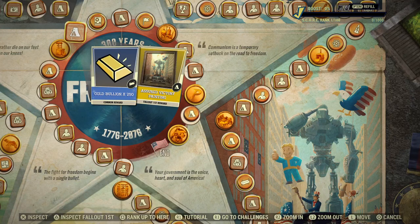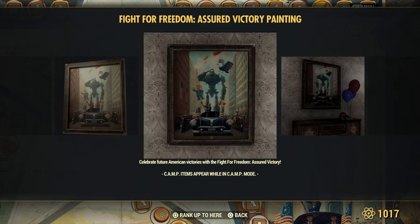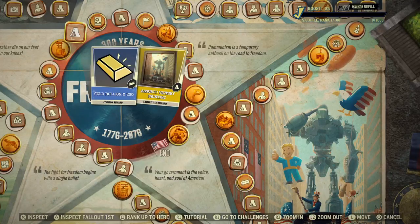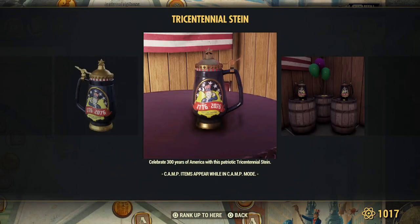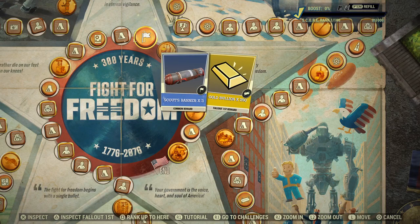Gold bullion, 250, everyone. Another painting — I like this one — it was a giant robot. Legendary script, everyone. Perk card packs for Fallout First members. Here's your stein for the season. You know, five years is coming up for Fallout 76. Banners, everyone. Gold for Fallout First members.